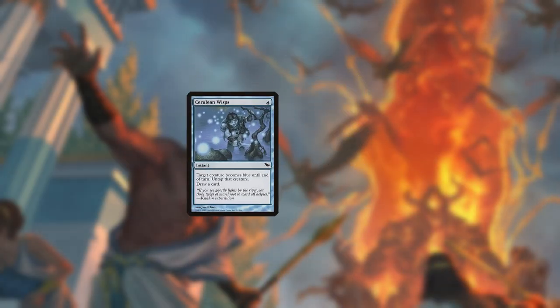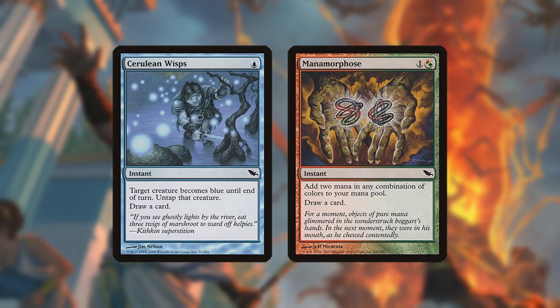Tips and Tricks: Cerulean Wisps and Nivmagus Elemental are mana positive in combination with Ascendancy and Monodorks. Make sure to float mana with your dorks before Wisps resolves.